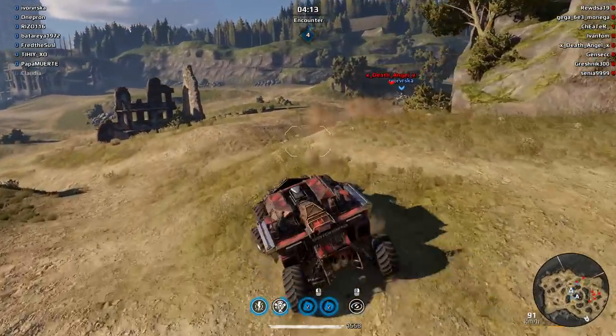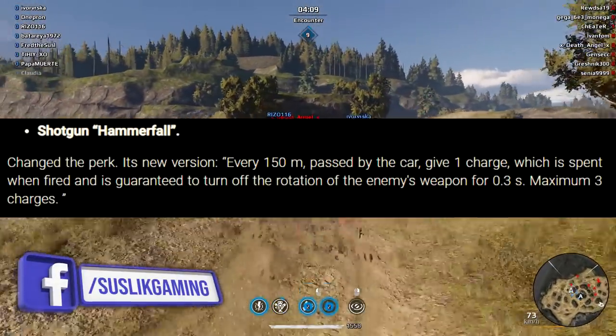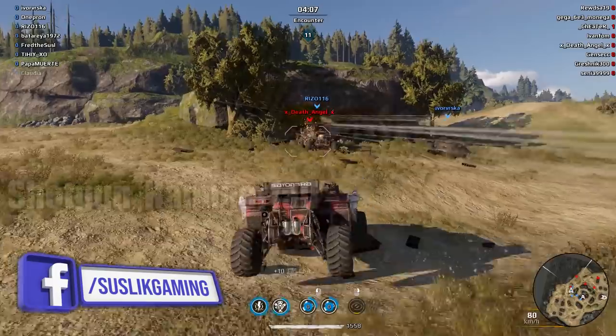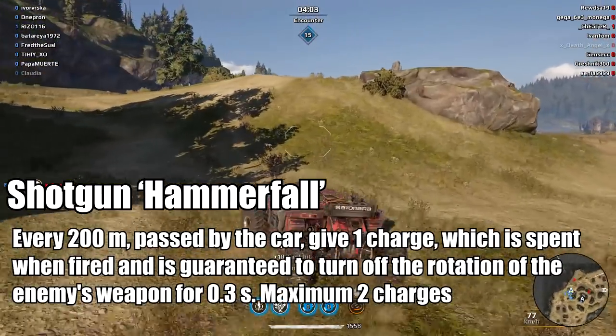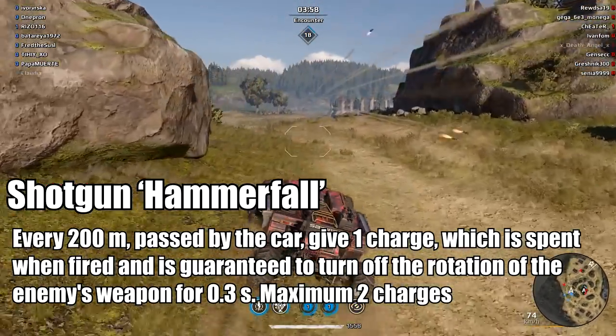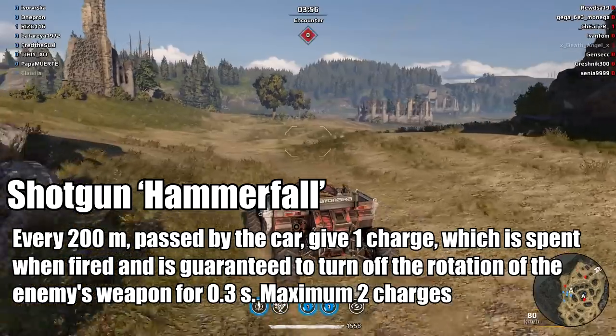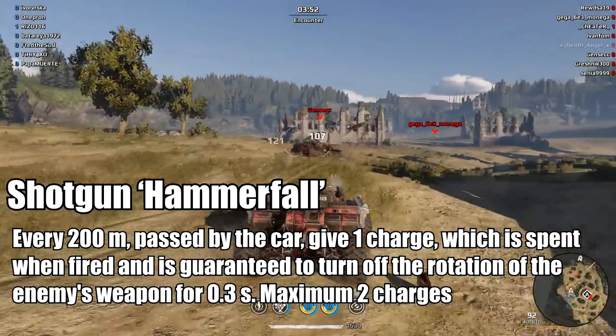In the patch notes it said 150 meters, but in-game it says 200 meters, so I don't know which one is true. I'll read the in-game version: every 200 meters passed by the car gives one charge, which is spent when shooting and guaranteed to disable the enemy's weapon rotation for half a second. It stacks up two times.